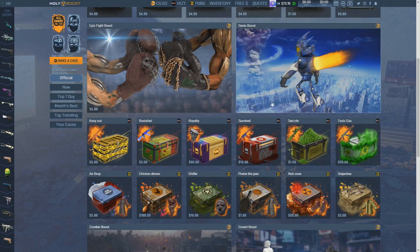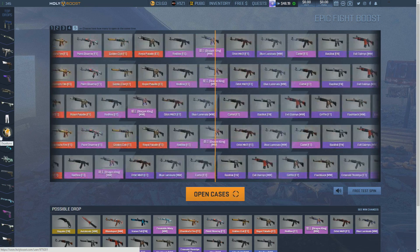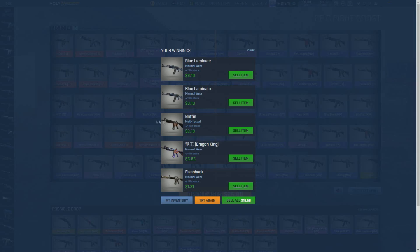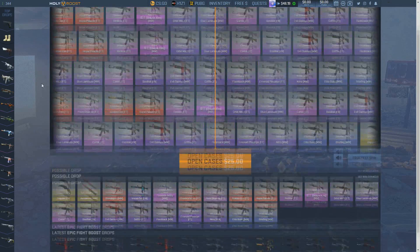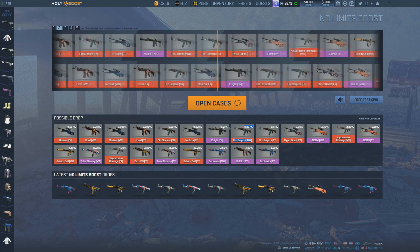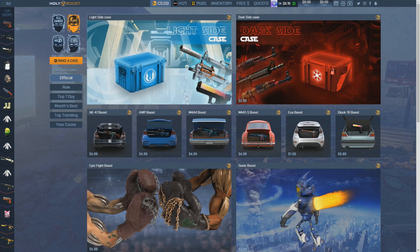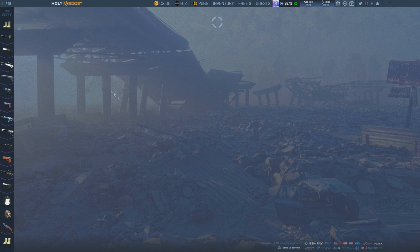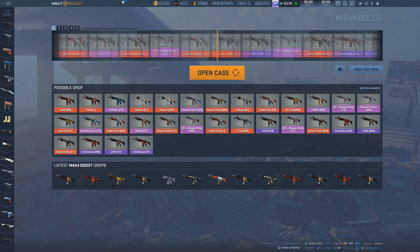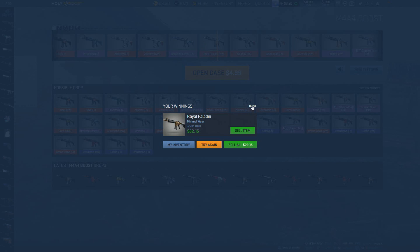I'm going to open five of the $5 cases — that's about $25. Come on, let's get something good. The Dragon King is the best item here at $6.86. I have $48 left so I'll open two more cases. The win chances are pretty ridiculous but maybe we'll get lucky. I got about $16 worth, so I lost around $12 on that. With $8 left I'll end with the M4A4 boost case for $5 — and I actually made profit on this one!